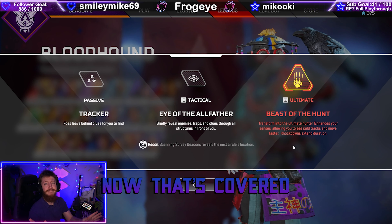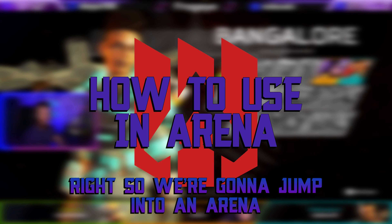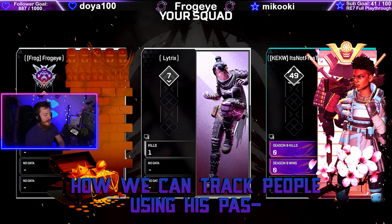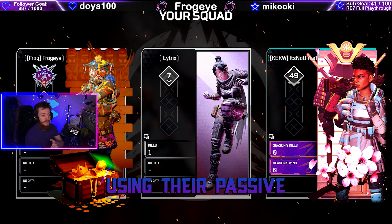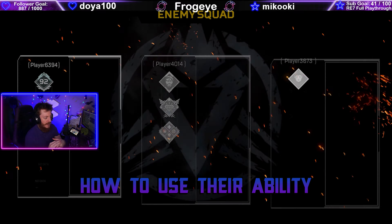Now that's covered, let's get into a game. We're going to jump into an arena to test out Bloodhound. We're going to see how we can track people using the passive and also how to use their abilities.